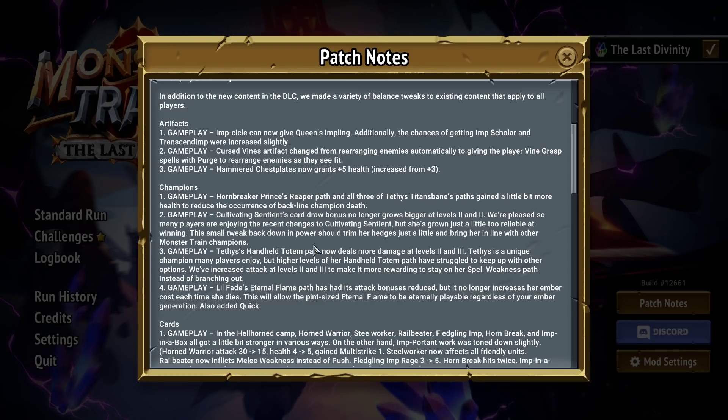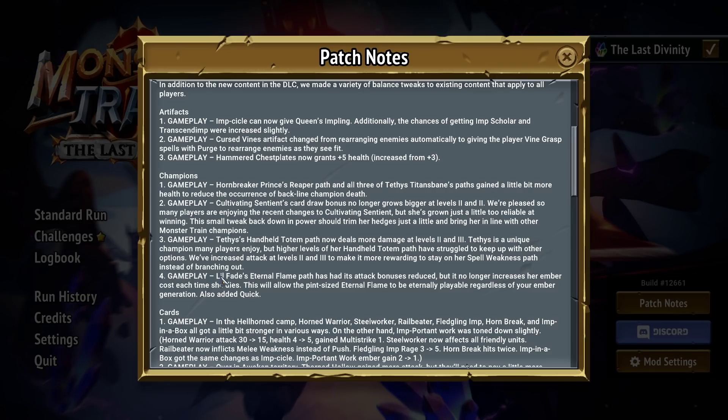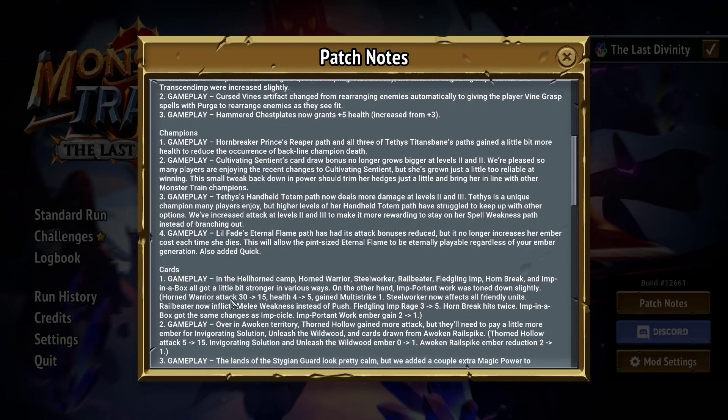Tathus's handheld totem path now deals more damage at two and three — makes sense. This is the Spell Weakness path. More damage on it doesn't really matter unless it's a big amount. Mostly it's just good so she doesn't get decimated by Sapsaraf. The one I'm most excited about: Little Fade's Eternal Flame path has had its attack bonus reduced, but it no longer increases Ember cost when she dies, and they added Quick to it. Finally — that's all I can say. I'm really excited for that. Little Fade stacking endlessly, but it doesn't just insta-kill you if she dies. I'll probably play around a lot more with Eternal Flame.